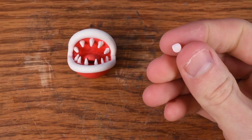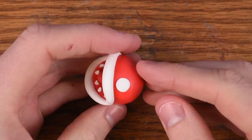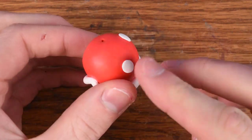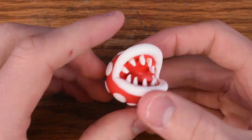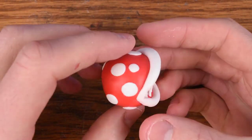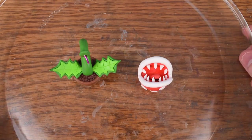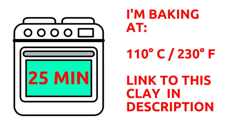Now let's start creating our spots. These are going to go sort of randomly all over the piranha plant — I didn't really have a pattern for how I wanted to do this. Some of them are big, some of them are little, and I think it looks really nice. So let's get this all ready to go into the oven — our piranha plant is ready to get baked.